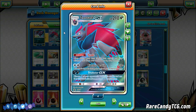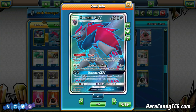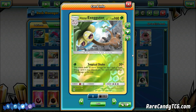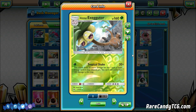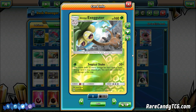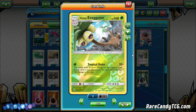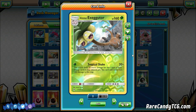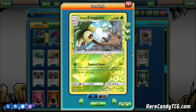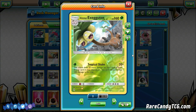Trade is a great ability especially with Alolan Exeggutor because it actually has a lot of synergy. Alolan Exeggutor is the new one from Forbidden Light. It has the Tropical Shake attack and is a 160 HP non-GX Pokemon, so a very tanky Stage 1. Tropical Shake for just a single Grass energy does 20 plus 20 more for each type of basic energy in your discard pile, but you can't add more than 100 damage this way. So if we get five different energy types in the discard pile, we can do 120 for a single Grass energy. Since Zorark lets us discard cards, if we have basic energies in hand we can just trade them away to power up Alolan Exeggutor while drawing cards in the process.